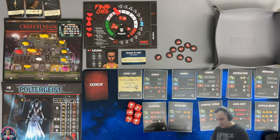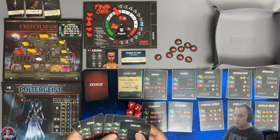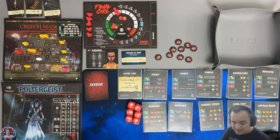We have our first set of cards: two walks, two focus, a short rest, and a weak attack. Since the Poltergeist doesn't need to be attacked — we can't really attack it — the weak attack is essentially useless in this case.